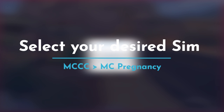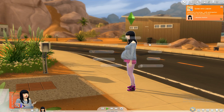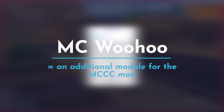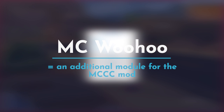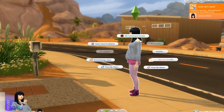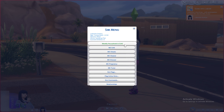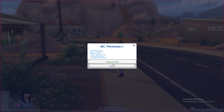Basically you need to click on your active Sim — the Sim that you want to get pregnant — and then go to MC Command Center. By the way, there's also a specific module called MC Woohoo which has some very cool features I'll talk about in a different video, so you can download that alongside the base MC Command Center mod. Once you click on your Sim and click on MC Command Center, you can go right over here to MC Pregnancy.